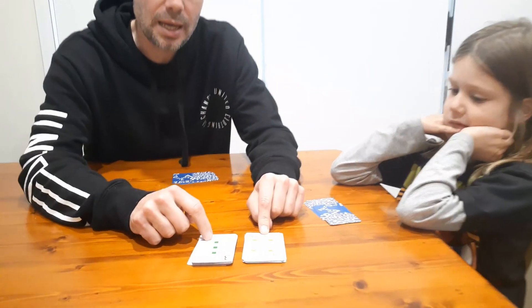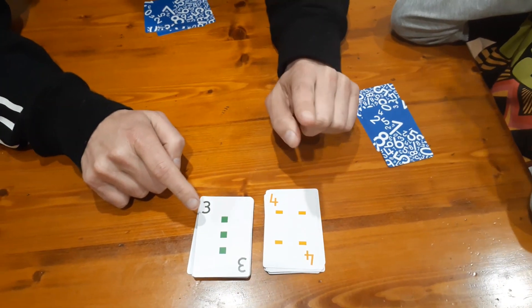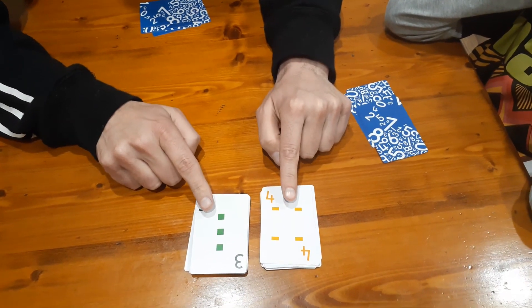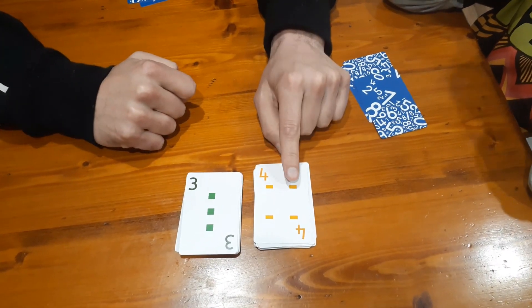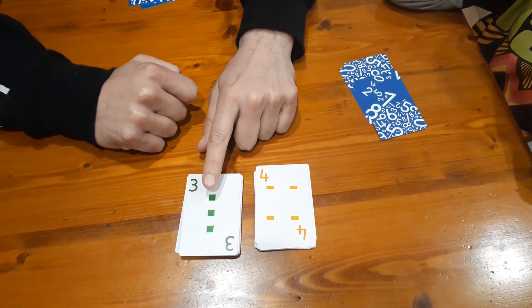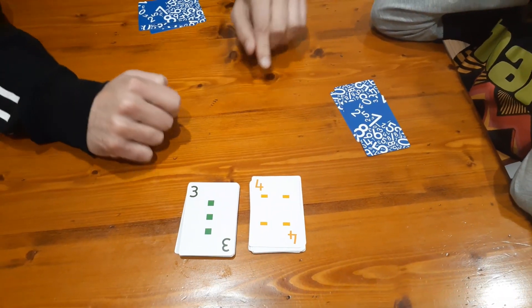The digits we've turned up here means there are four choices of numbers we could make. We could try to make 43, or we could try to make 34, or we could try to make 4, or we could try to make 3.